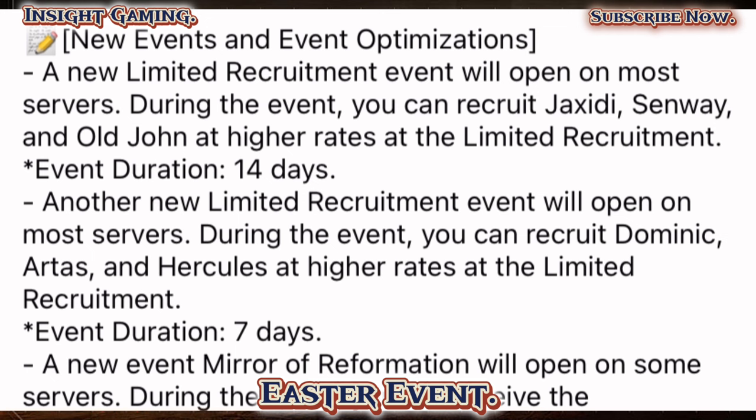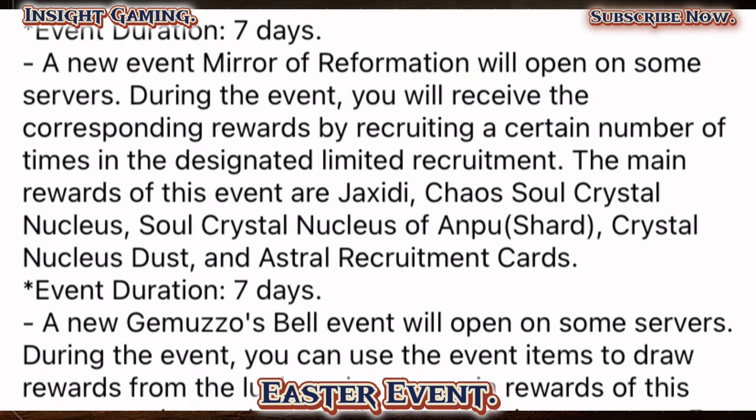As always, there's a new limited recruitment which has Drax, Sinway, and Old John at higher rates — 14-day duration, nothing new there. The off-banner is Dominic. Mirror of Reformation is back where you can get a copy of Drax at 300 pulls, the Chaos Soul Crystal at 180 pulls, and a Soul Crystal for On-Pool at 80 pulls. You also get some dust and astral tickets, so if you've been saving your tickets, now's the time to pull.